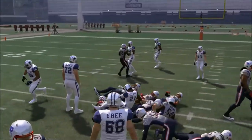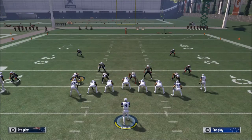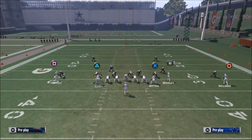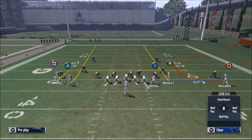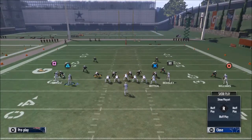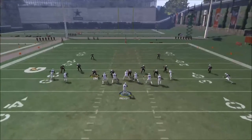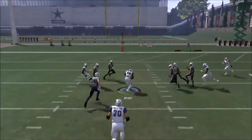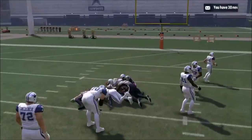Another thing you can do from this formation: take the receiver here and put him on a streak or a fade, whatever you're more comfortable with, and run a basic levels concept. What you're going to find is that route to Dez Bryant is going to get a ton of separation against Cover 2 defenses.